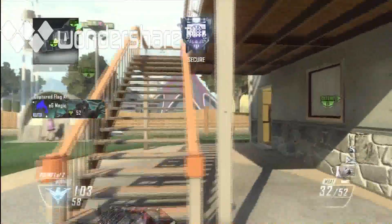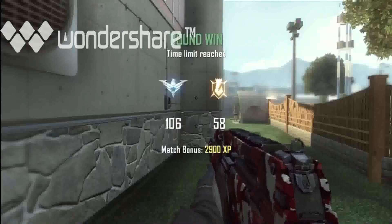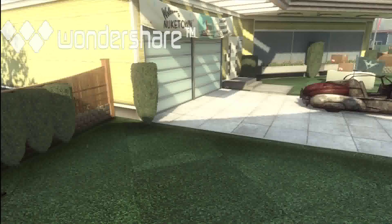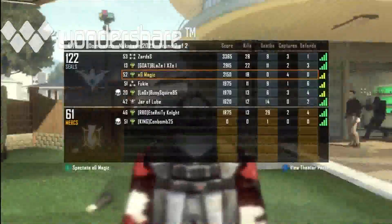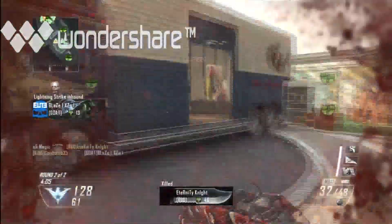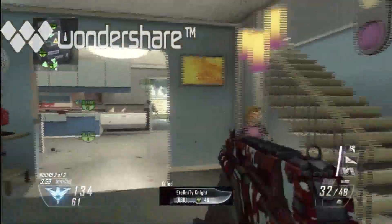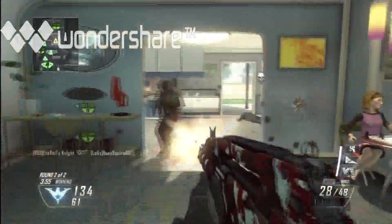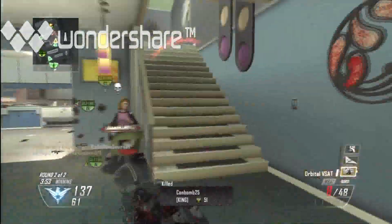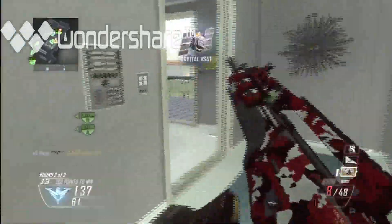My favorite shotgun would be the 870. For snipers, the DSR is normally a one-shot — they've done really well with hit markers in this game. Anything waist or above — definitely shoulder and above — you're going to get a chest-shot kill. And my favorite LMG would be the LSAT; on this map it's really good, I might push one of those gameplays eventually.